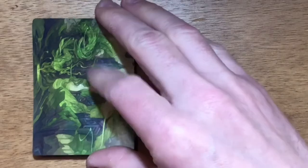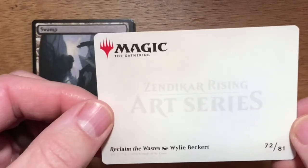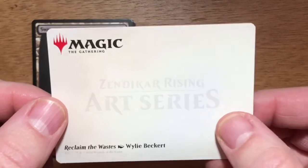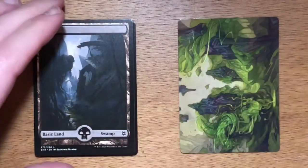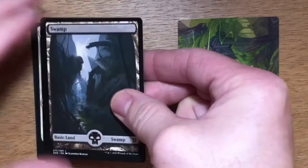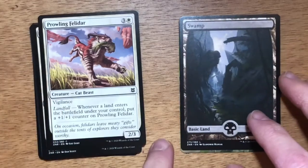Alright, first up we have one of the art cards — Reclaim the Waste, number 72 out of 81. Not as awesome as our first one that we pulled. And then a Full Art Swamp. Haven't done any drafting yet, so still trying to get a sense of the cards.